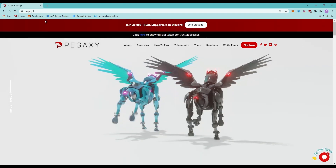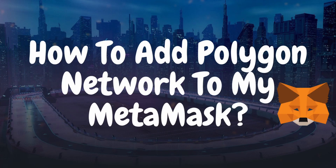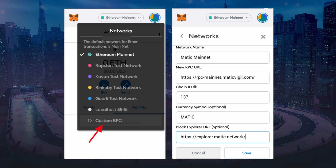You have to add Polygon onto your MetaMask before you can get started on your Pegasi scholarship. To add the Polygon network to your MetaMask, head over to MetaMask and under the Ethereum network on the top corner, just click on it. There should be a dropdown that says you can add a new network or custom RPC.